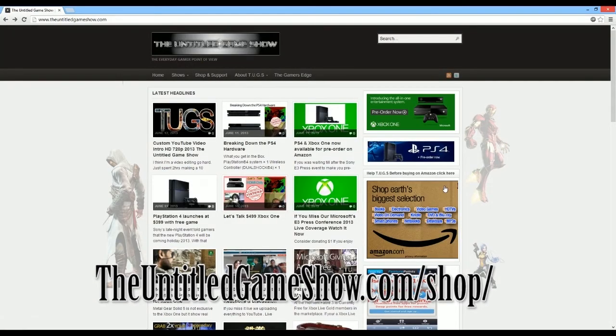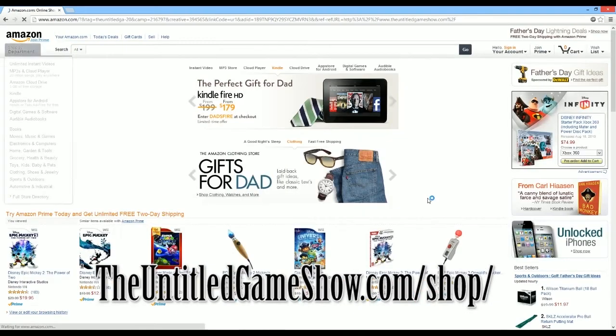You can bookmark the page, click our link, and it brings you right to the Amazon website. Search for any products you want to buy and that's as simple as that. Thanks for watching — untitledgameshow.com. Hope you guys are willing to support the untitledgameshow and help us grow. That's all I'm asking — just buy things you already were going to buy. Thanks for watching.